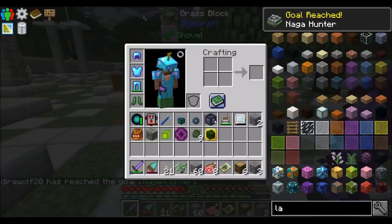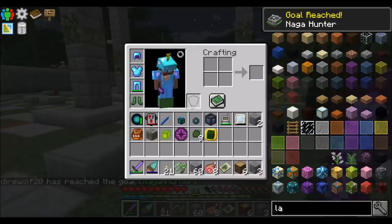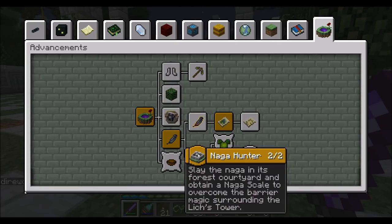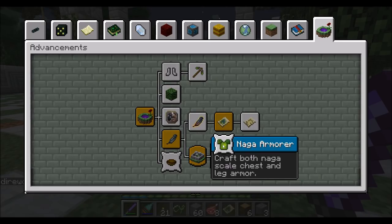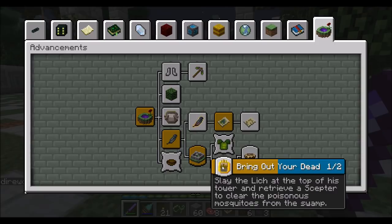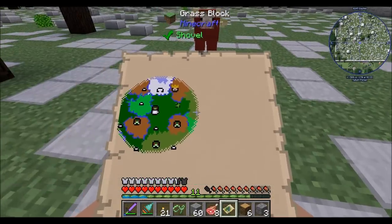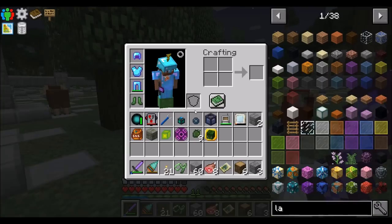Gotcha — Naga Hunter goal achieved! Now if we take a look at our achievements, we've completed Naga Hunter. I like it. Now we can craft armor with Naga scales. The next thing we can do now is go to a Lich King's tower. You'll note that this Lich King — we might see him on the map. Did we find a Lich? Yeah, there he is — that one is the Lich King. Basically the way it works is I wouldn't be able to get into the Lich King's tower until I killed the Naga. There's a magical barrier around the tower, but now that I've gotten the Naga Hunter achievement it's going to let me into that tower.